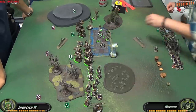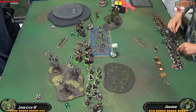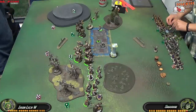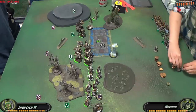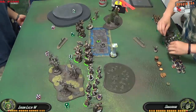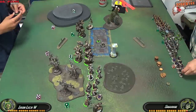I have my Bloodwitches on the left hand side since I don't think they'll play a huge factor in this matchup — I'll use them to jam the Satyxis Raiders a little bit. My Bile Thralls are in the middle of the table to maximize Excarnate range, and my solos are on that left side to play a support role and clean the zone out if need be.